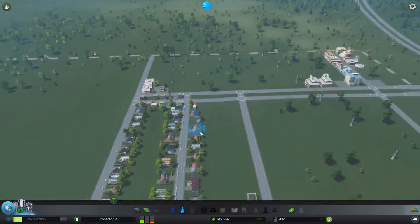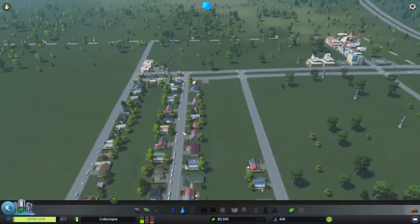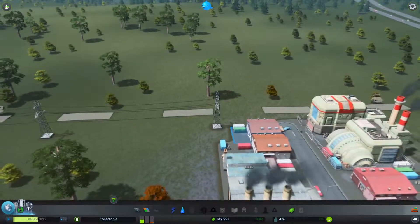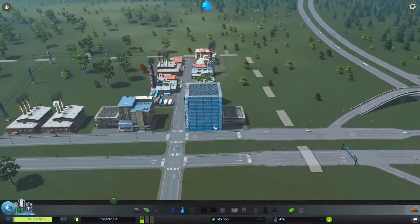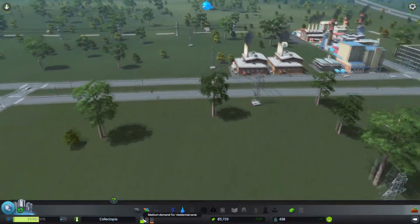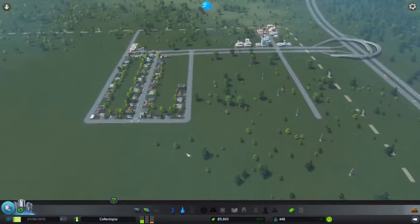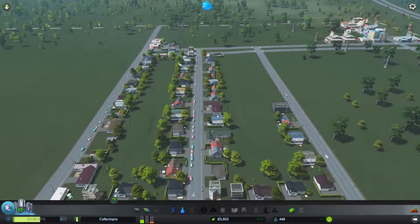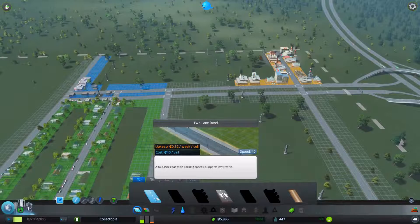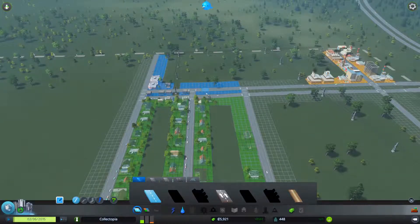We should soon reach a higher city level. We have a little bit of industrial buildings going up, which is good — should alleviate the demand. There's demand for residential zones, but you could just build where I already have set up.